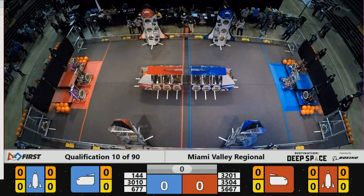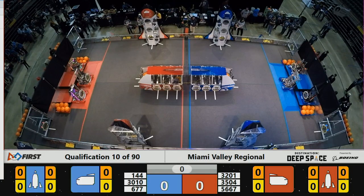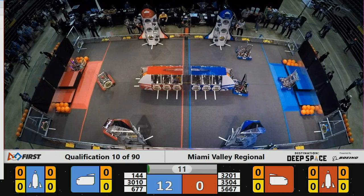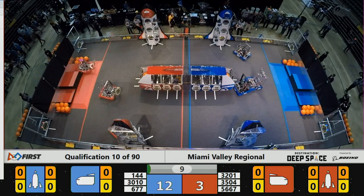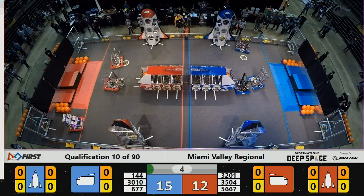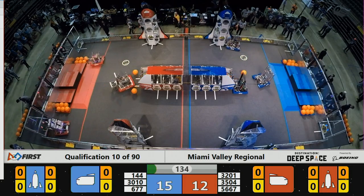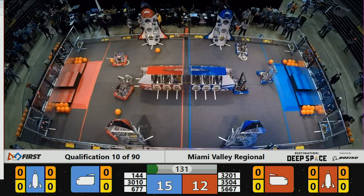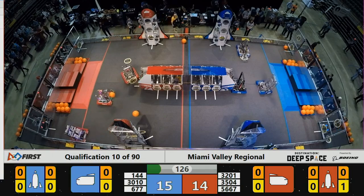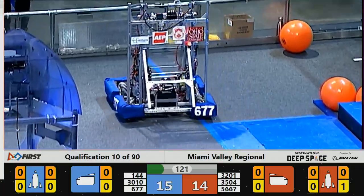And we're ready to go, space explorers — behind the line, three, two, one, go! We're underway with movement on the field. Red alliance with two robots in motion, blue alliance with all three of theirs past the half lines. Now the third red alliance robot moves past the half line, each alliance gaining points during the sandstorm period. Unofficially your score is 15 to 12, blue alliance out in front.